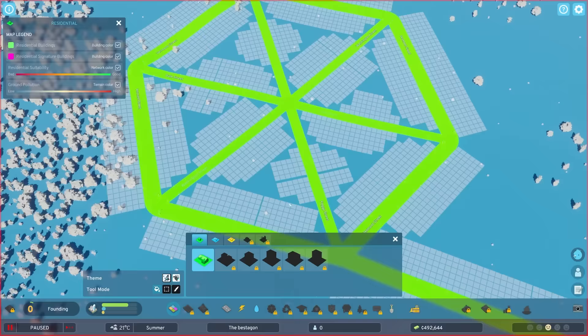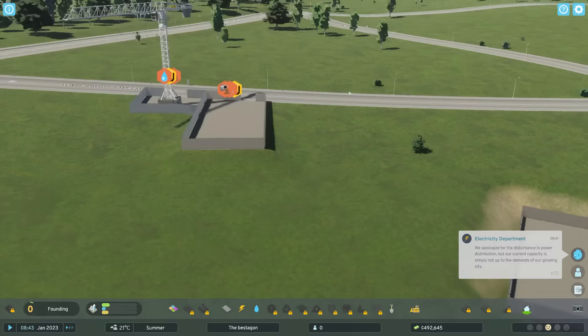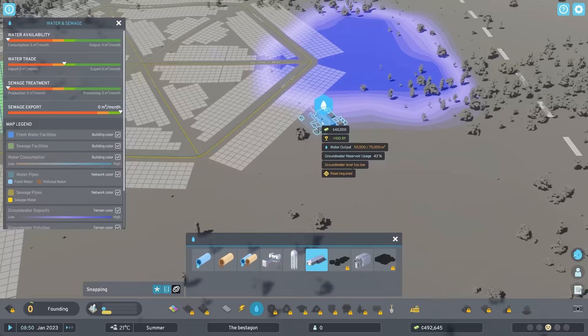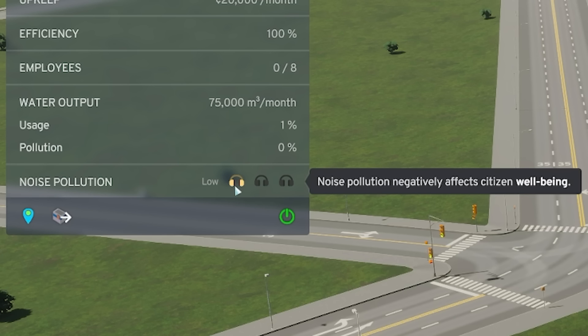We're just going to start painting up — low density houses there. Oh no, we need services. We need water. Although we do have water towers and groundwater pumping stations. There's groundwater right on the corner of our hexagon. It's 40 grand — 10% of my money. It does produce a little bit of noise pollution, but that's probably fine. People now have drinking water, but they don't have electricity or a way to poop.